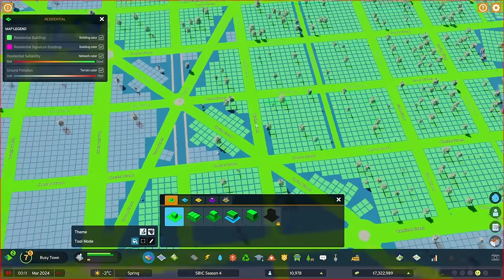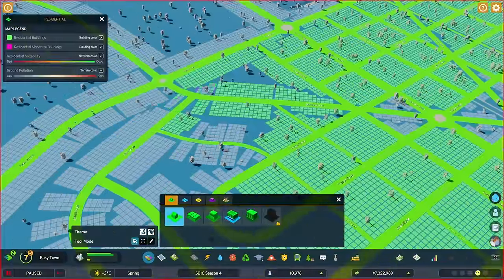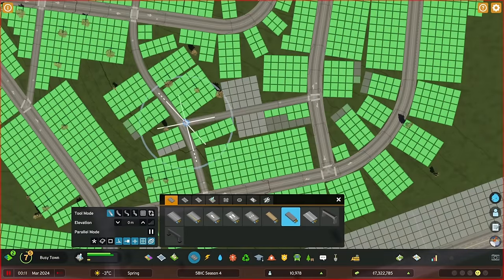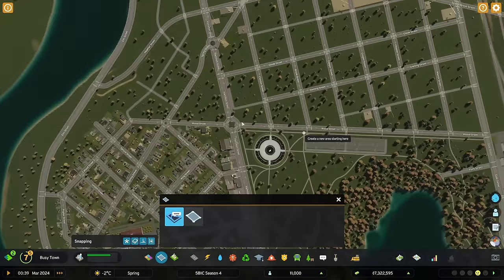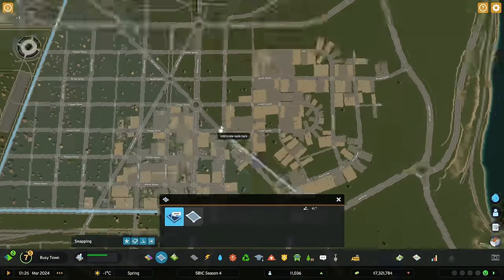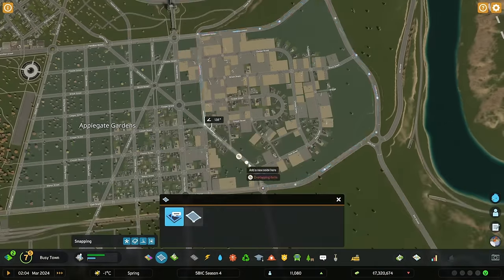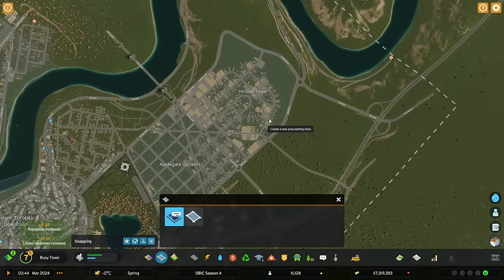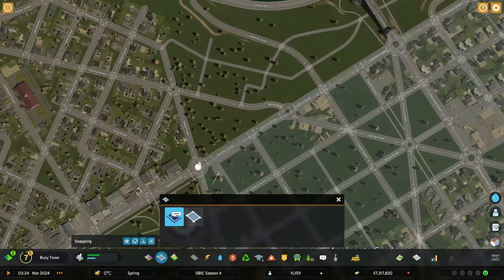Here you can see the master zoning starting. Most of this is going to be low density residential for now, but it's prepared to be upgraded to medium density if needed. In real life the Barcelona inspiration is definitely medium or even high density in some cases. For now our demand is almost entirely low density, so we'll keep it like that. I'm also trying out the district tool, I think for the first time in this game — I don't think I've placed any districts before. I actually forget to name them — let me know if you guys have any suggestions for district names.